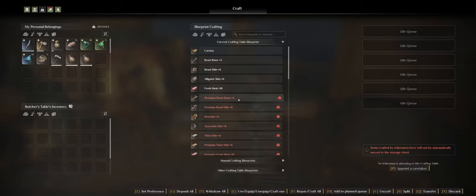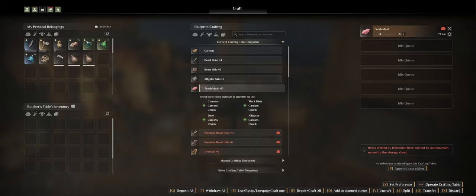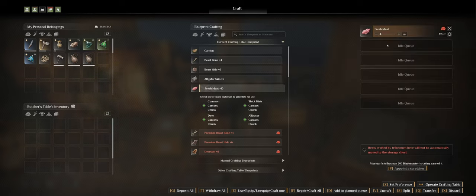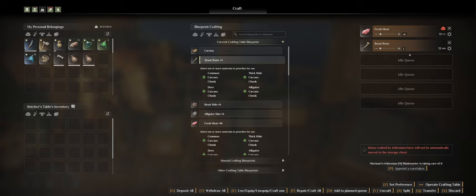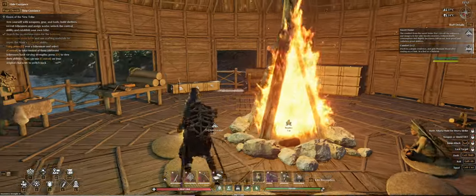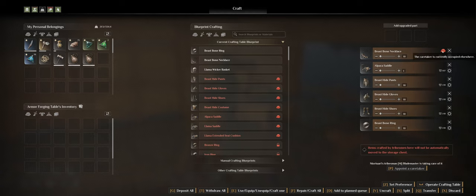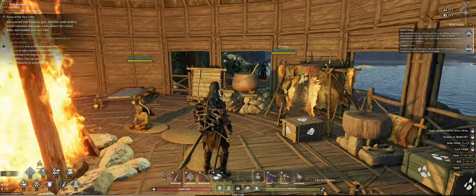Let's appoint a caretaker - Blademaster is apparently the better cook. I can also go to the butcher's table and have it make some meat out of carcasses - let's say 10 batches, that will be 100 meat in total. Blademaster will do that too, and I'll need bone at some point so let's make 10 of those as well, plus beast hide for leather - also 10. Blademaster will have a lot of work: leather worker, cook, and armor crafter.